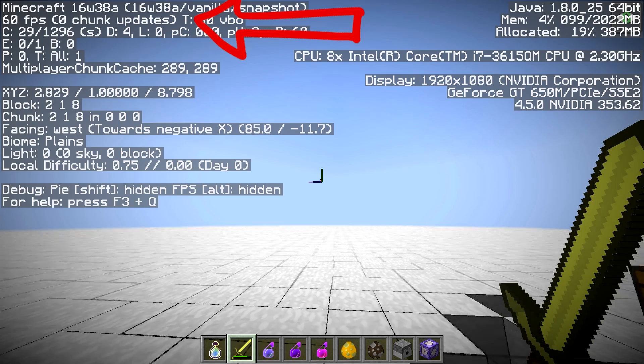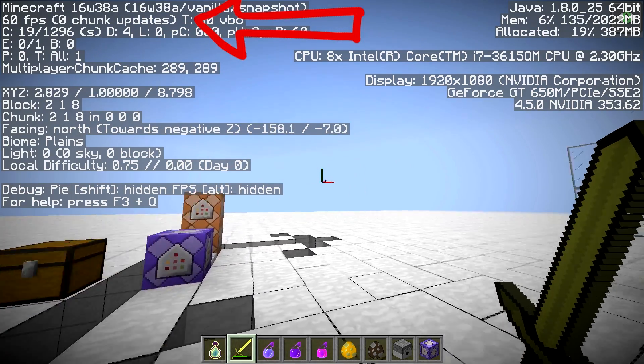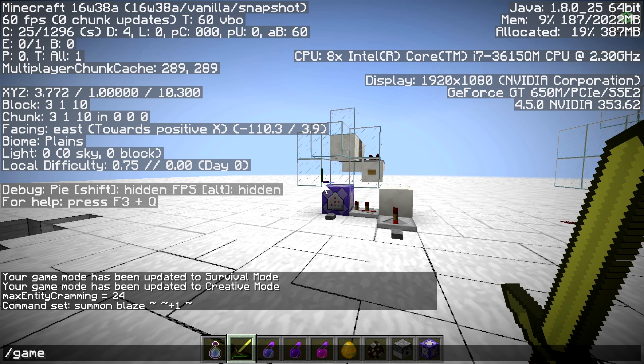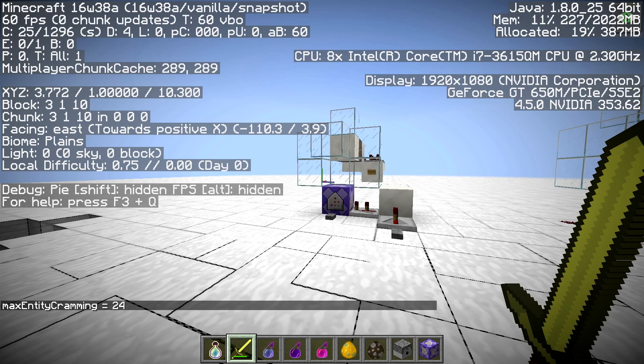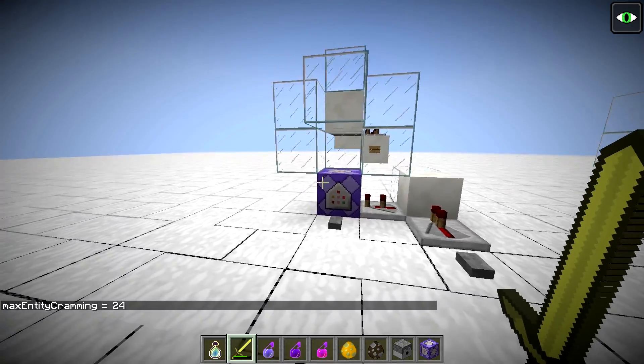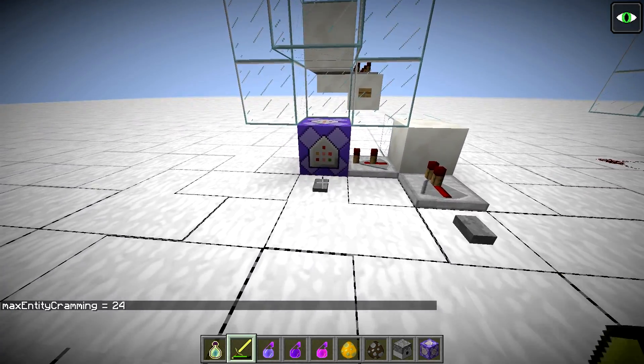We are in 16w38a and the biggest change in my opinion is the new gamerule maxEntityCramming, which defaults to 24 and determines how many other entities one can collide with before taking suffocation damage. This is important because it invalidates pretty much all contraptions where we stored more than a few mobs in one spot.